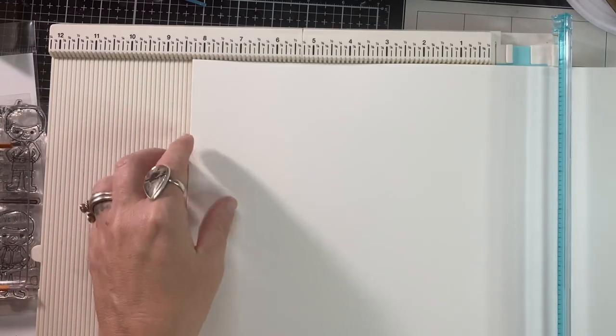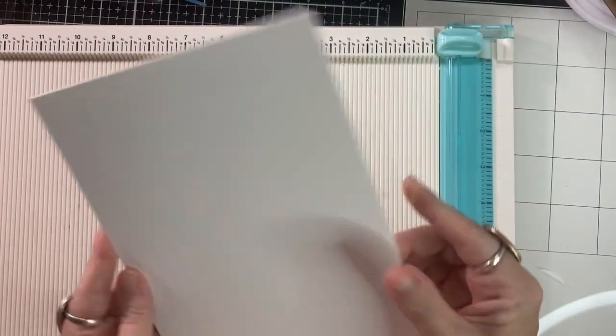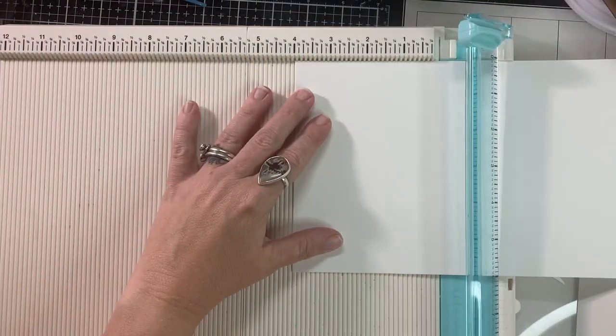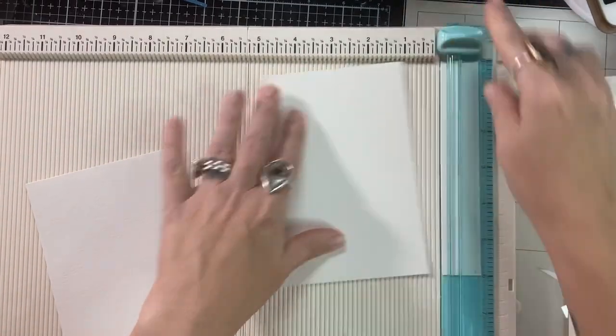I grabbed some Canson XL watercolor paper and I'm cutting it down to 4x6. I was able to get four panels that I would put on 5x7 cards with the way that I cut these.